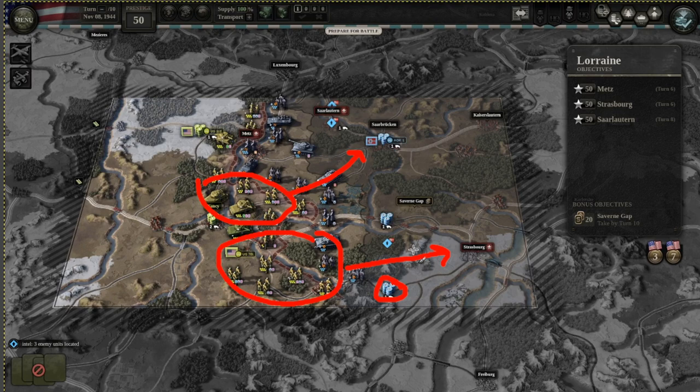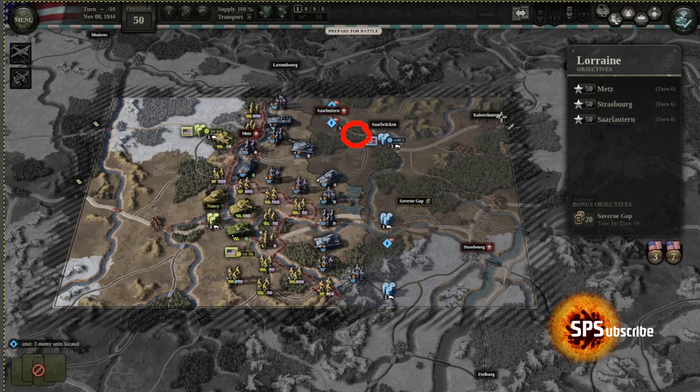Take some units from the bottom to steal their supply hub, and move some units over the top towards Sovereign Gap. At latest on turn four — though you can do it earlier — you want to take over this hex and control this whole area. The enemy gets supply from this supply railway or from a supply source over here, so if you control this area, both Metz and Saarlauten will be out of supply. If you do that on turn four, by turn six they won't be able to attack and will be fairly weak, so you should be able to take them over pretty easily.